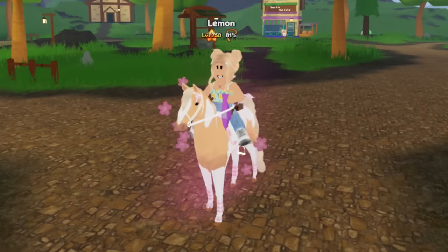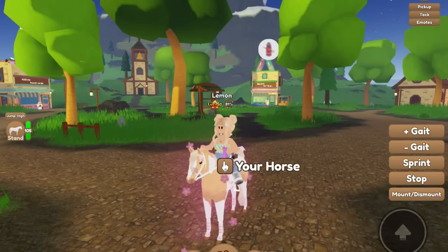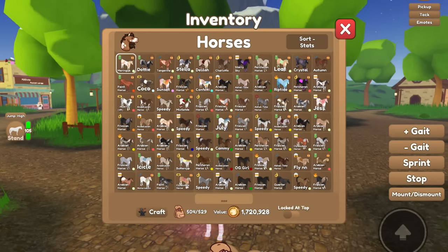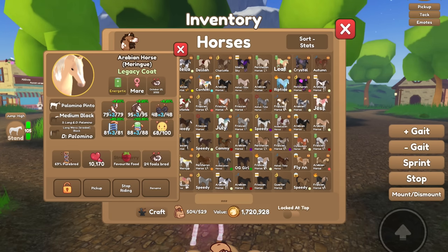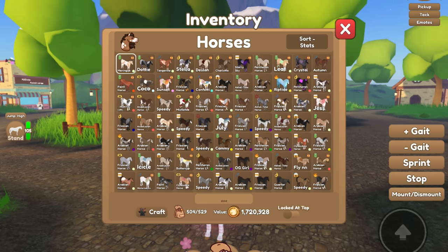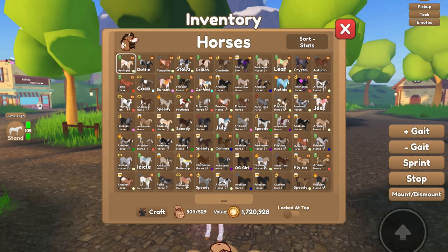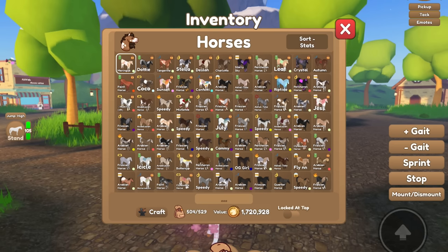I always thought that Meringue was my best horse stat-wise, because the game told me she was - sort by stats, Meringue comes out on top. She does have some good stats, like 95 stamina and 79 speed. But what I didn't realize is that this sort by stats only takes into account the stat your horse is currently trained to. It does not take into account what stats your horse would be if it was maxed.